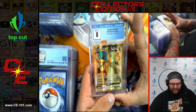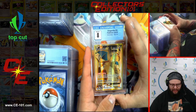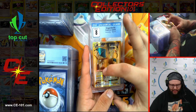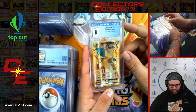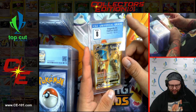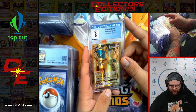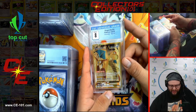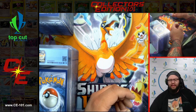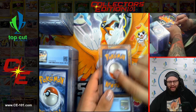Speaking of 8s, we have a Dragonite EX from Evolutions — wonderful full art. I feel like this card would have popped a lot more if they did his outline in a blue or red or something else. I love the gold, don't get me wrong, but when you outlined him in yellowish gold and the rest of the card is that color — I think a more contrasting color would have worked a lot better for him.